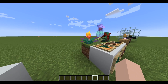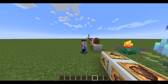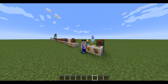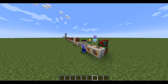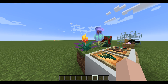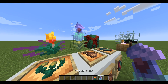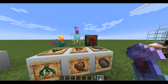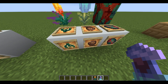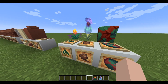Next is the sniffer-related plants. First we've got the torch flower, and then my favorite: the pitcher plant — it looks so cool. Each has its own designated seed, and we've also got the sniffer egg.